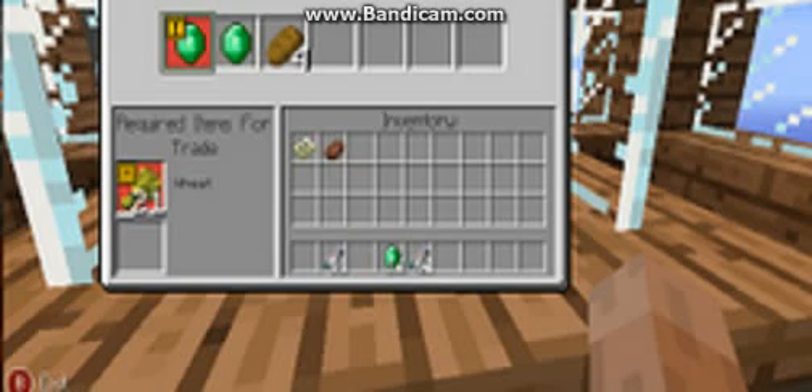So what we know so far is that for sure we're gonna have villager trading, emeralds, and anvils. I'm gonna do the rest — I already did some, like villager trading — but I'm gonna do the rest later today.